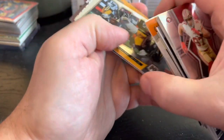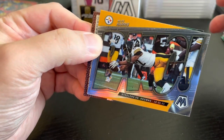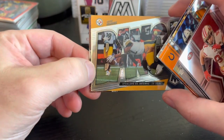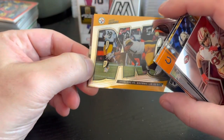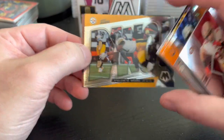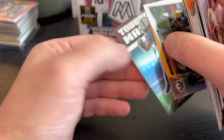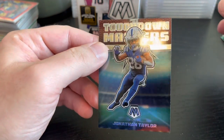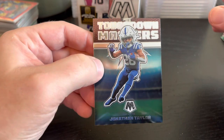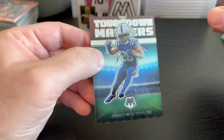And then we get a Bang insert for Najee. For the parallels, the regular Bangs are okay, but when they have the green or different color parallels around the border, it just really pops. And then we got a Touchdown Masters of Jonathan Taylor — that big head makes you think of NBA Jam with the big heads. Really cool design.